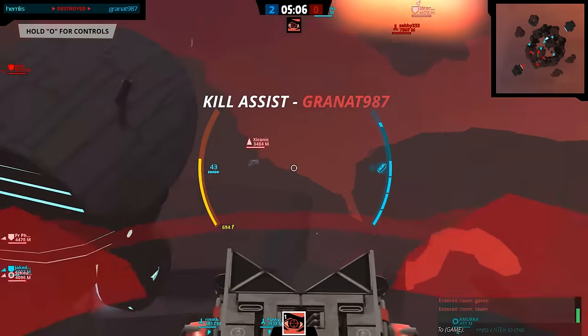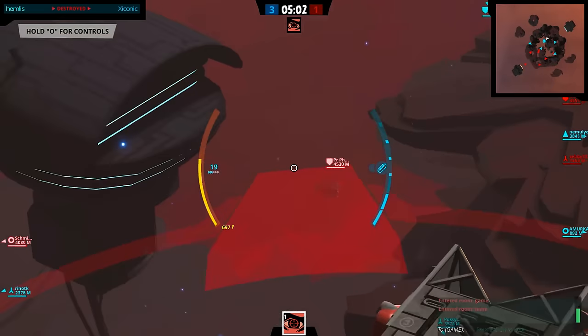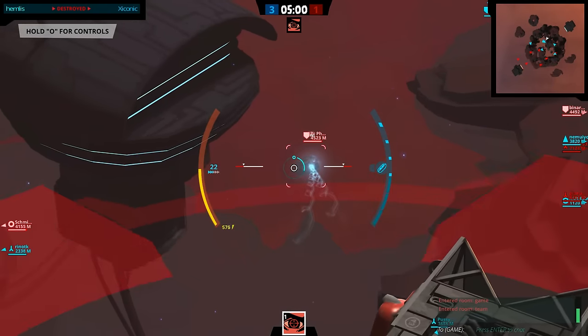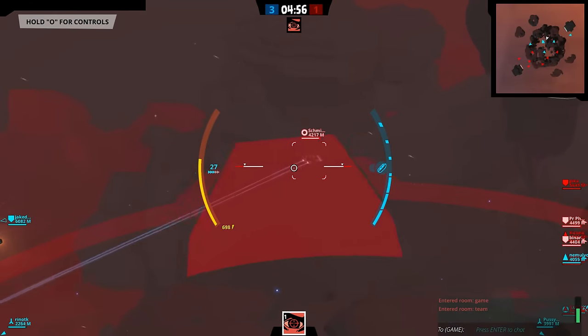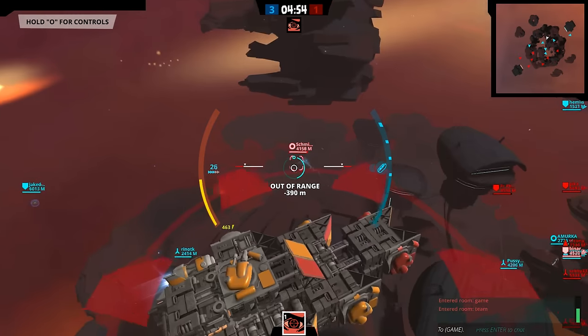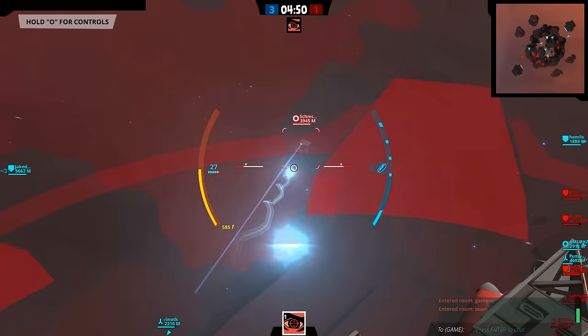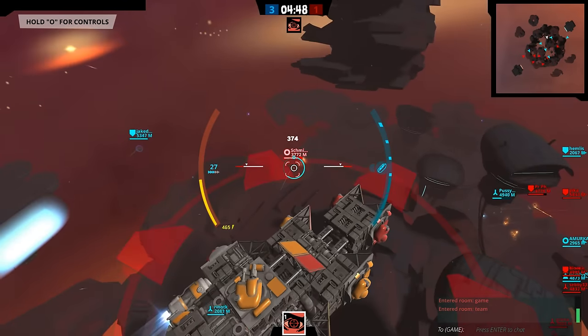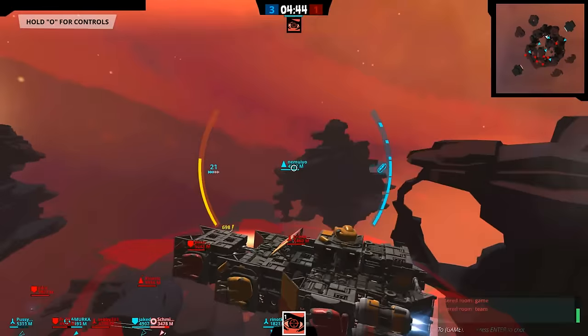We get our first kill assist of the day. He's coming towards me — one shot by my ally there. Couple of hits there against that battleship, and that destroyer is about to close in on our ally, so let's see if we can help out at all. Missing every shot there — not really the best. Our turn rate is also heavily compromised by the fact we are currently in artillery mode, but if I turn it off I will no longer be in range of that target.